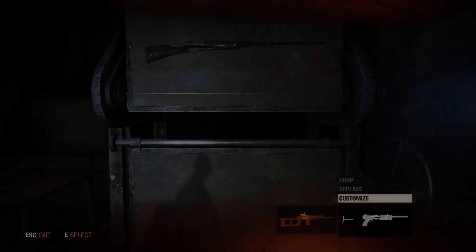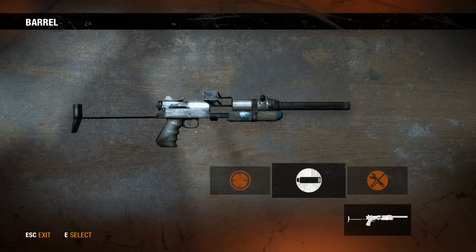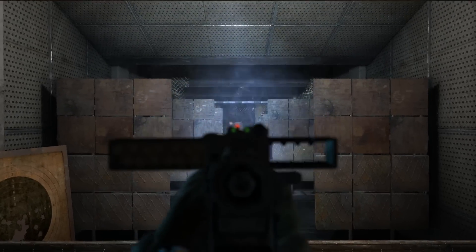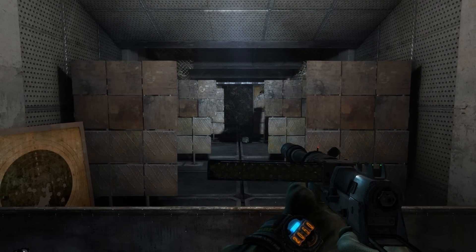Well, enough of that — let's get to it. The Bastard can be equipped with a variety of different parts. The third item on our list is the suppressor, a useful attachment. It will keep you hidden and will also slightly reduce the kick of the gun. And the damage falloff is slight to none, so we will not have to worry about that.